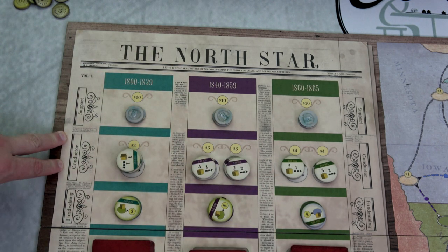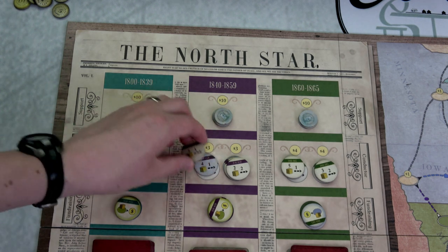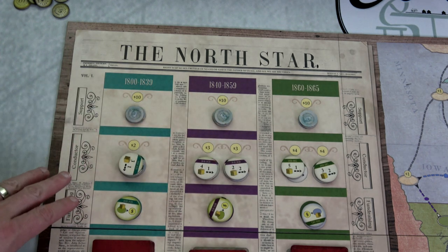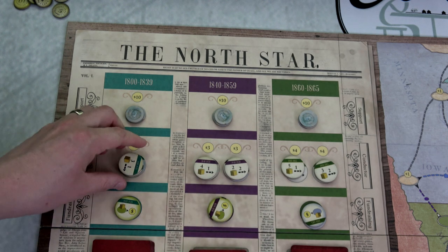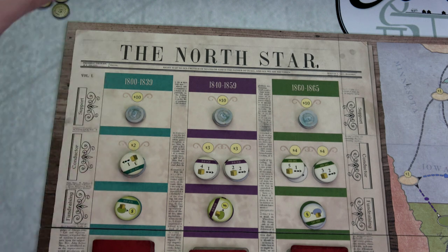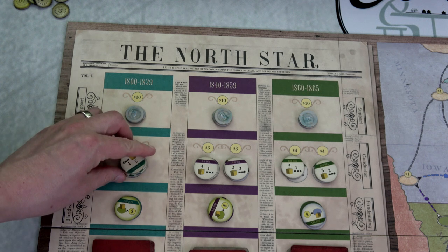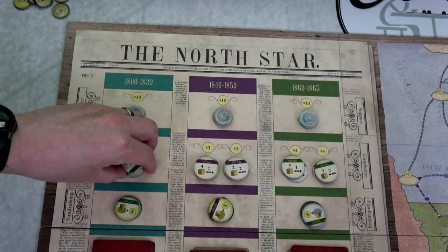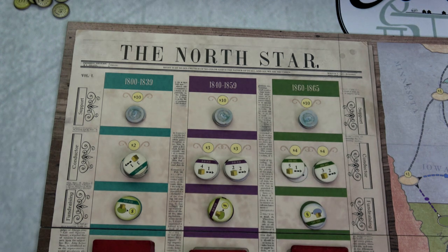Down here we have conductor tokens and fundraising tokens. Always place the gray token on the bottom for each era — those come back to the board whenever used. The non-gray ones are discarded permanently when used. You place a number of these based on player count. For two players we have five conductor tokens in the 1800s era, three and three in the 1840s, and two and two in the 1860 to 1865 era.